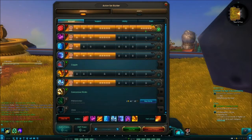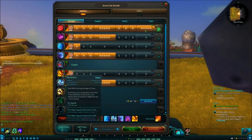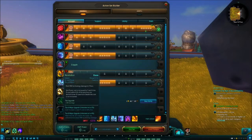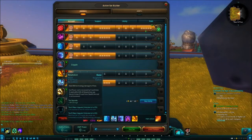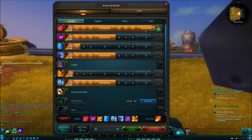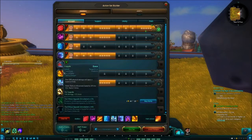Then for my other DPS ability is Neutralize. Now this one is not a must — it's dependent on what you're about to do. If you're entering an AoE fight, you want Neutralize because it's a lot of AoE damage, it's nice. If you need to slow, you take Cripple — it depends on what you need, you replace it with whatever you need.